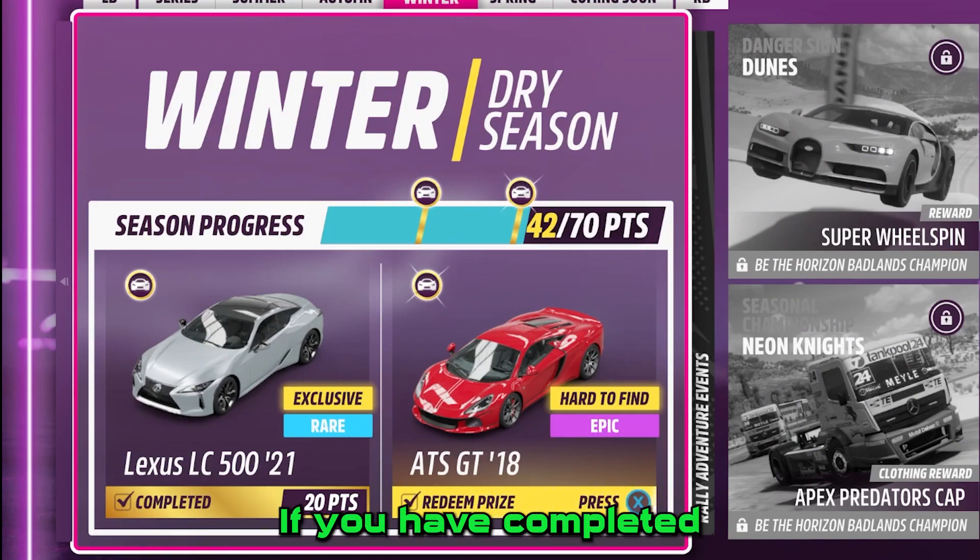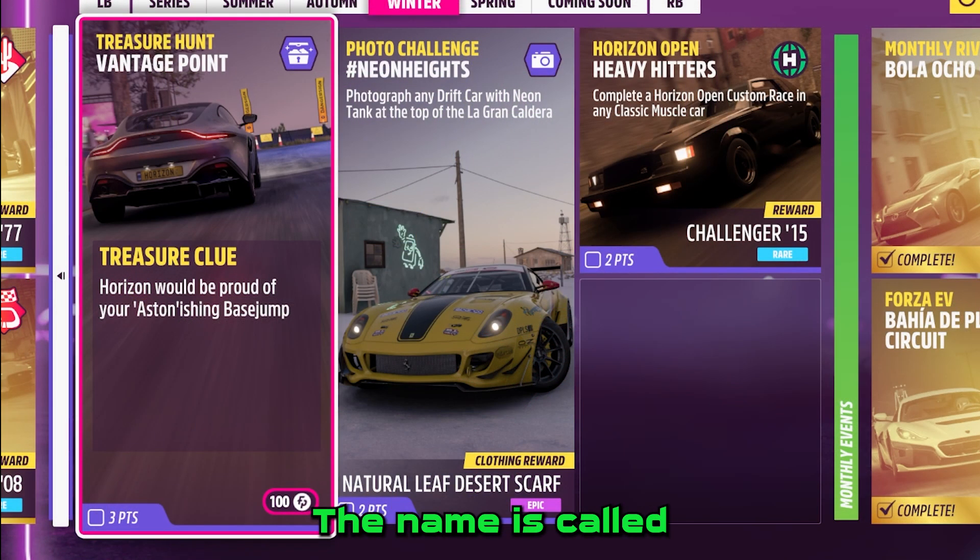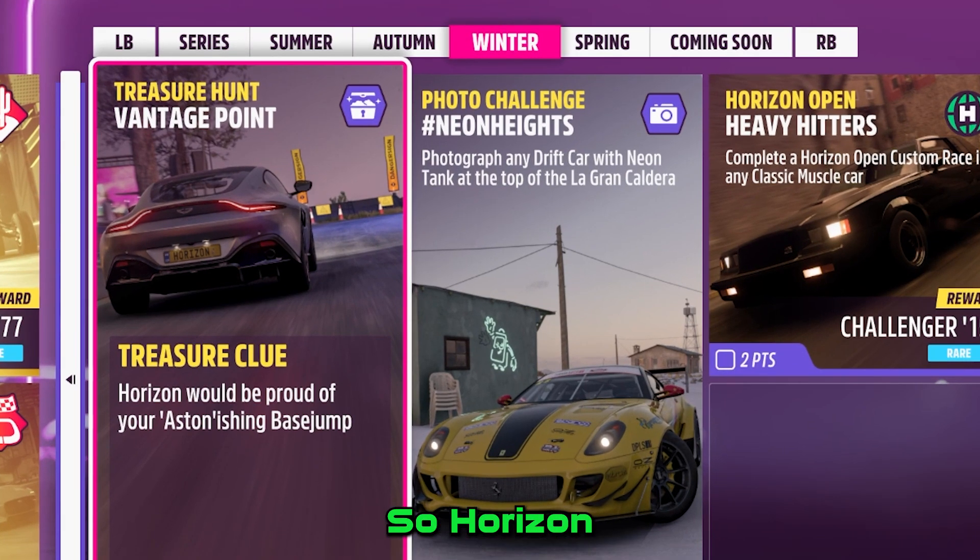If you have completed most of the playlists, you can get the ATS GT 2018. The name is called Vantage Point — Horizon would be proud of your Aston Martin Vantage.